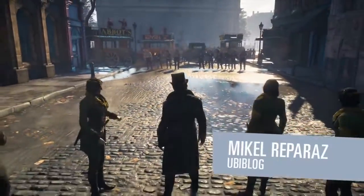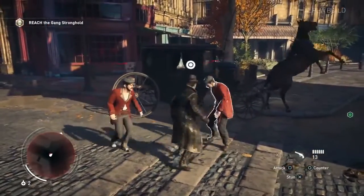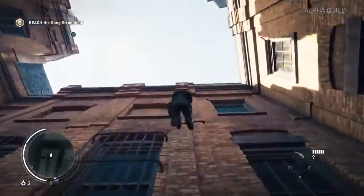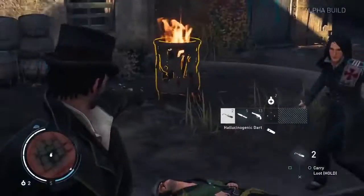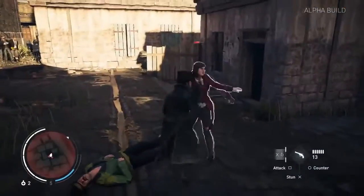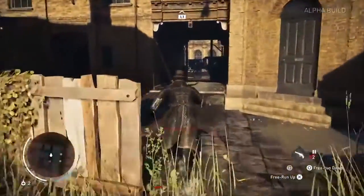The E3 2015 demo of Assassin's Creed Syndicate offers up a substantial chunk of its gameplay, giving players a chance to try out big additions like the rope launcher, gang brawls, and carriage chases. But not all of what it showcases is so obvious. Taking the time to go off the rails and experiment yields all kinds of insight into what's new. With that in mind, here are 10 cool things even sharp-eyed players might have missed.